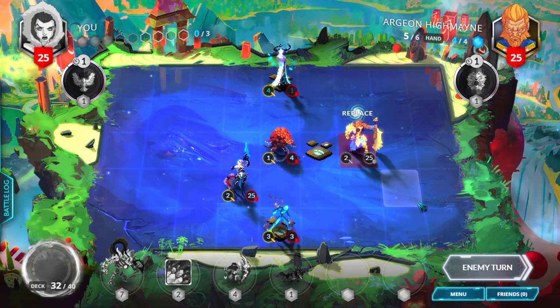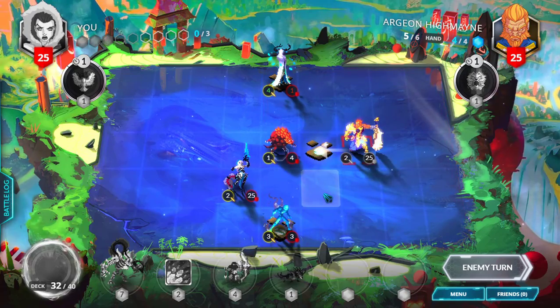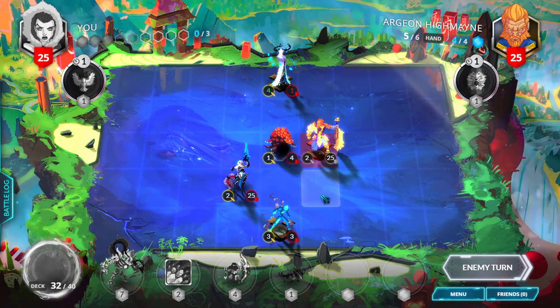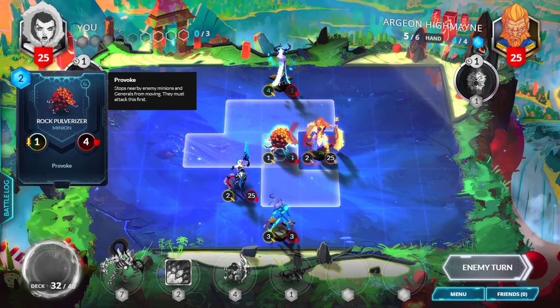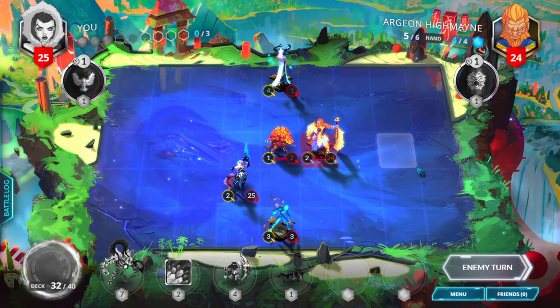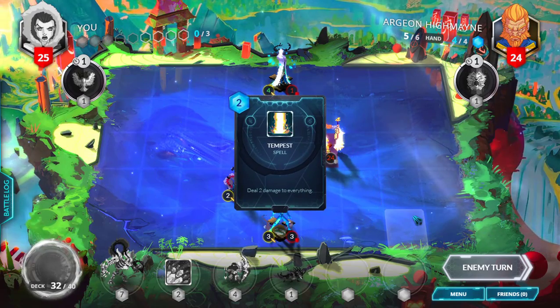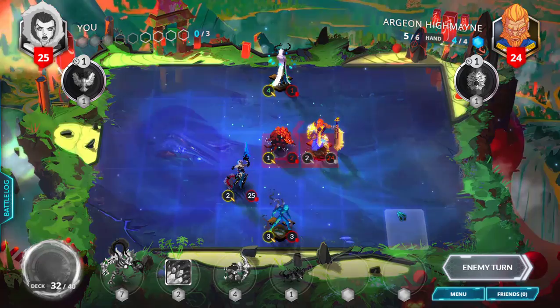Let's see what his move is going to be now. He went straight to the provoke minion — he has to attack him now, he cannot move from there. And it's going to use Tempest, which deals 2 damage to everything. So it's going to kill 2 of my minions.